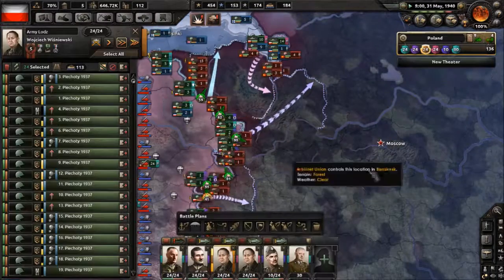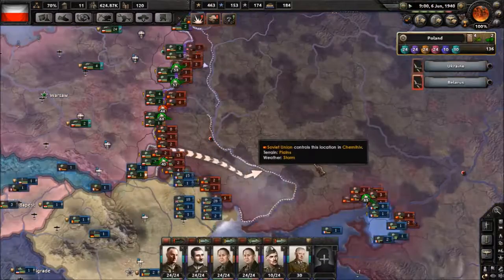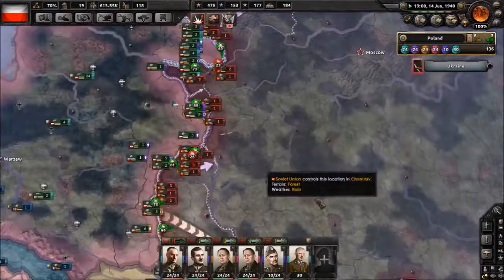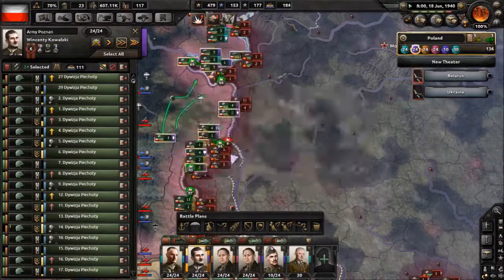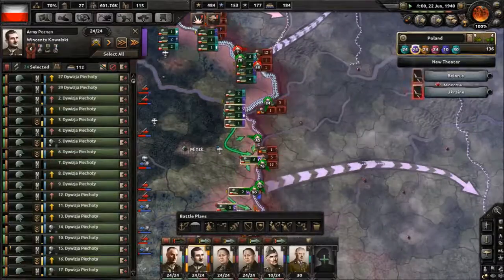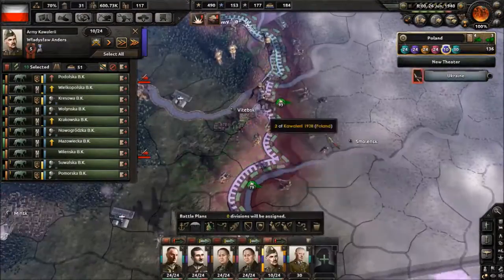Japan goes in from the east, which is very welcome because every new front requires manpower, and there's only so much manpower Russia has — that gives us a chance to push with more aggression. By the way, Japan did not join the Axis, so while we defeated the Germans we did not end up at war with Japan, which is quite nice and useful.